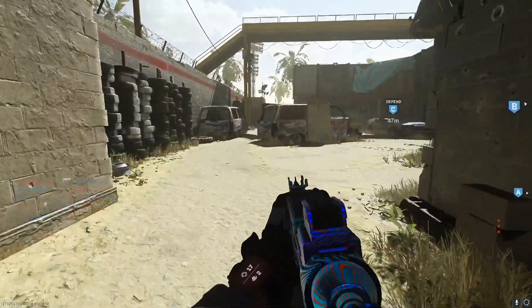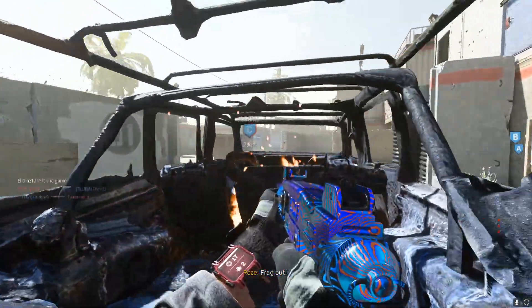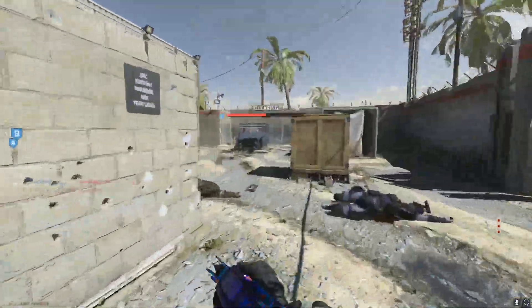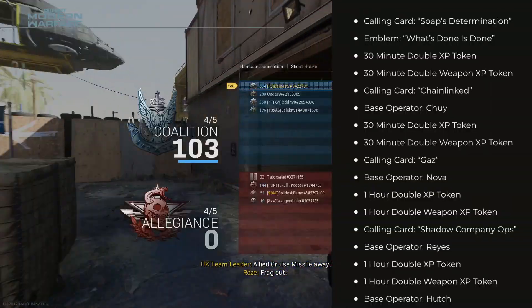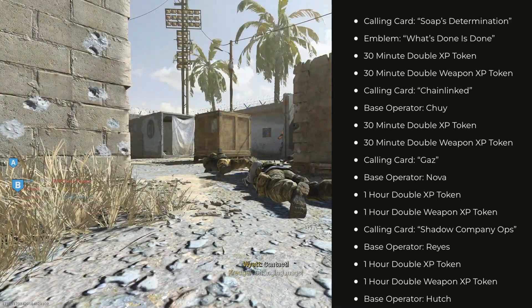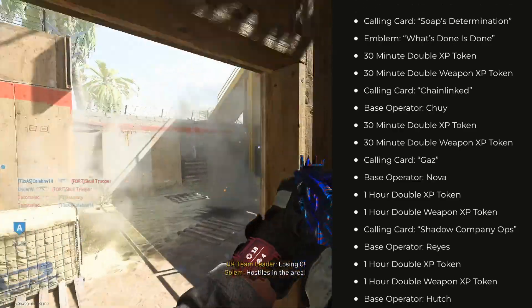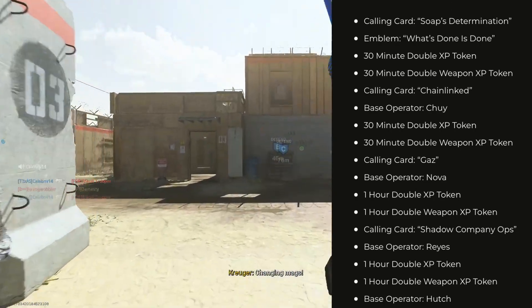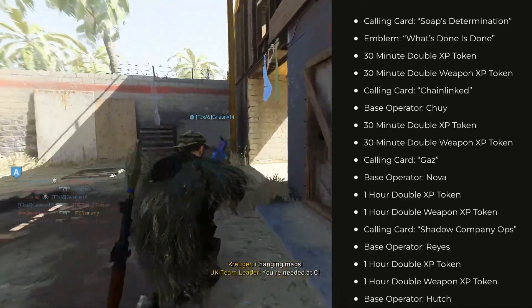They also put out a blog post and it wasn't just only these rewards — you actually get one reward per completed mission, and at the end of beating the campaign you get the weapon blueprint. Starting with the rewards in order: first you get Soap's Determination, then the emblem 'What's Done is Done,' then double XP tokens for the next two missions, then a Chain Linked calling card, then the Chewy operator, two more tokens, a Gas calling card, the Nova operator, one double XP token, a Shadow Company Ops calling card, the Reyes operator, two more hour double XP tokens, and then the Hutch operator.